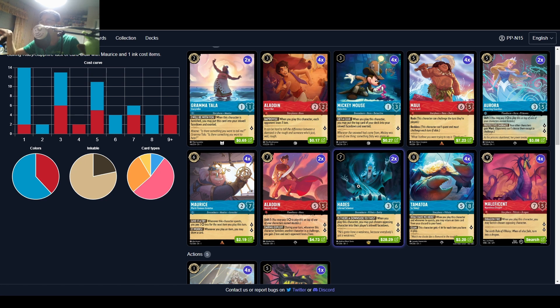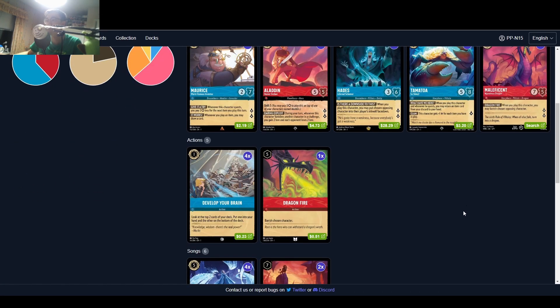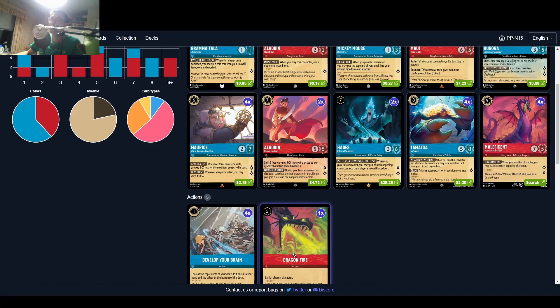Running two Hades — he can sing, be Prepared, or just be a great tempo option. Blue has really good removal that sends cards straight into the inkwell, so they can no longer interact with that card for the rest of the game. Then we have Tamatoa, our win condition, where we can miracle our way to questing for ten sometimes. You play Maurice, Tamatoa, and then whenever you play a one-drop you draw a card, then another one-drop, then another, and eventually you can quest for ten or more. Maleficent is more removal — running four instead of Dragon Fire because Maleficent can be inked.